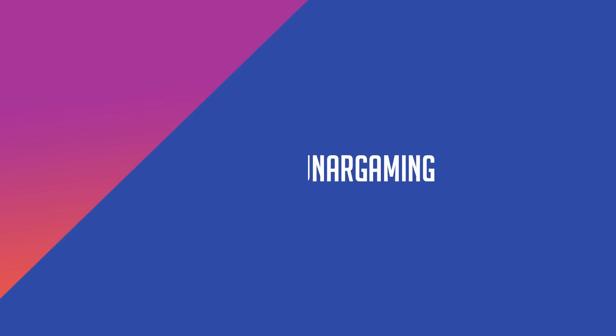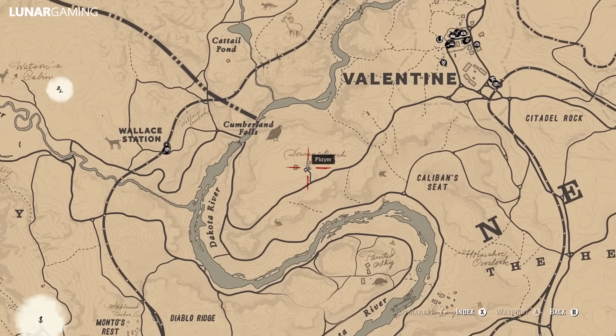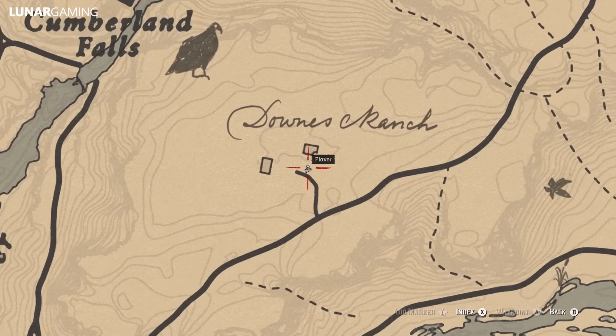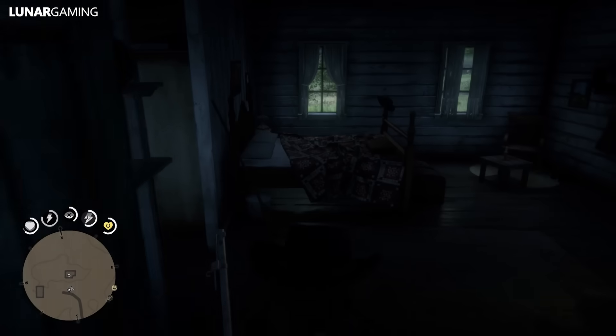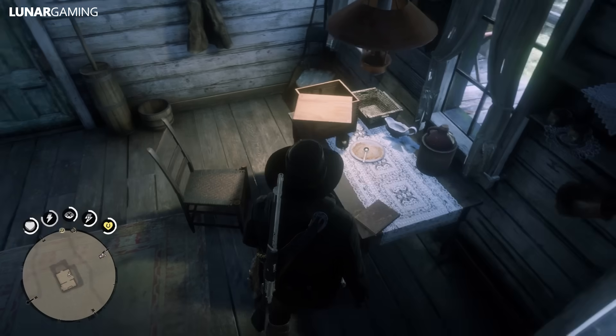We start then in chapter 2 in Valentine. The first item is the Wild West Heroes 132, a collectible book at a small shack south of Valentine. Go to where I am on the map — the book is sitting in a drawer inside the building on the right.